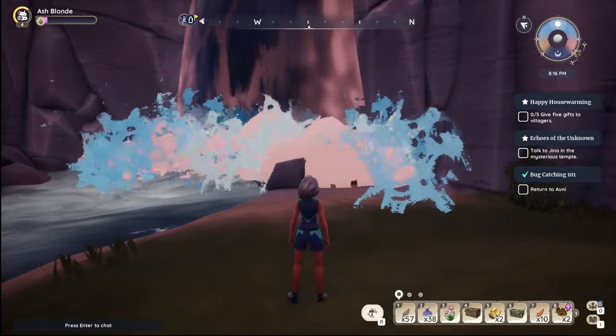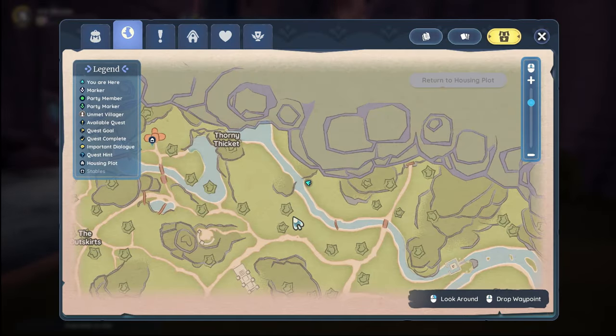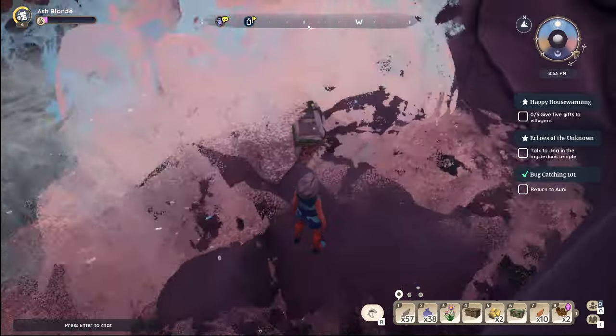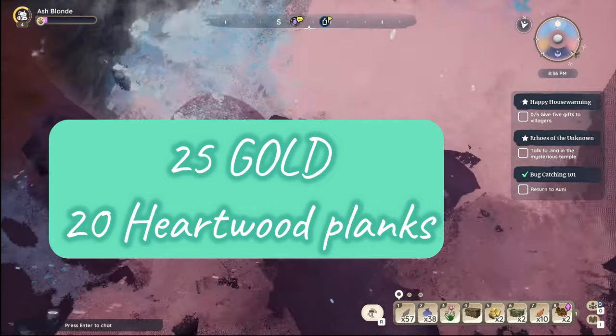We are at the waterfall, east of Tamala's house, near the words 'Thorny Thicket' on your map. There are several waterfalls in this area; this is the largest one. Leave Tamala's house, pass the words Thorny Thicket on the map, follow the river to right here, then jump down to the bottom of the waterfall. Go behind the waterfall like we did in Kilima — grab the trunk and you get 25 gold, 20 heartwood planks, and your treasure chest.